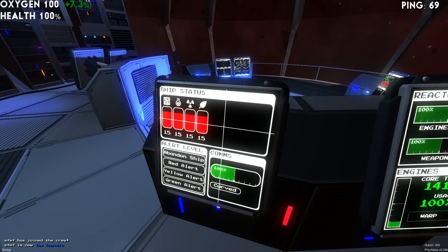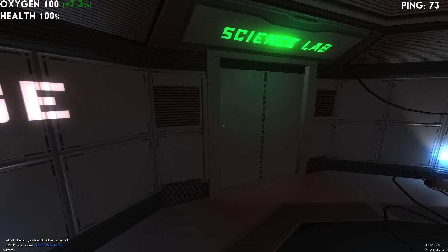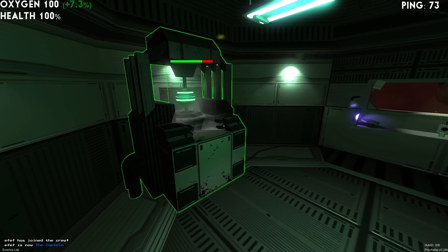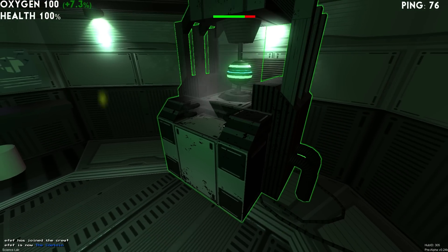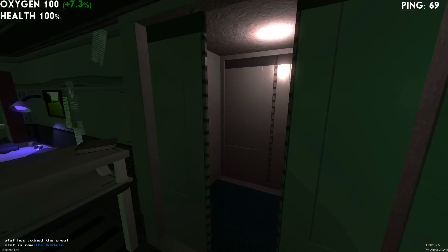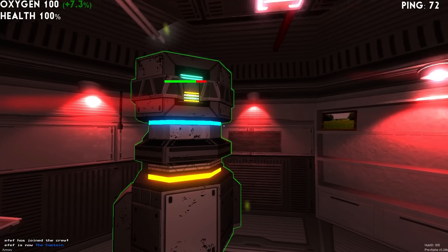If I press J, all of a sudden each system takes five damage. We can go take a look and — it's still placeholder — but there are sparks coming out as well as scuffs and visual indicators that it's not in perfect working order. You can also see the health bar there as another indicator, and this applies to every system.